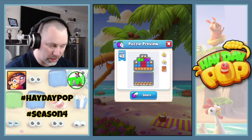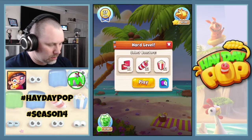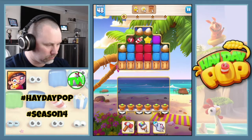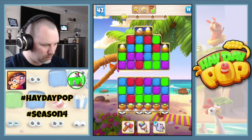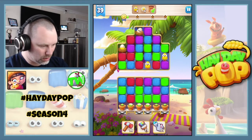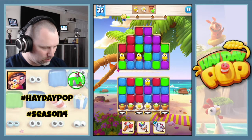So we've got four chicks, six flowers and six boxes for the daily quest. I'm not going to take anything extra. Let's clear that lot away - combos! That opens up that chick, so all the chicks are open. We need some sort of combo now.